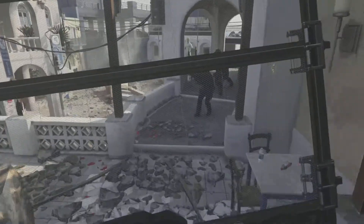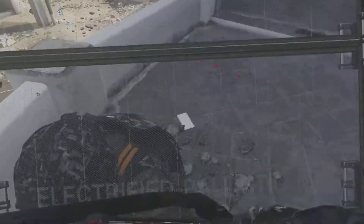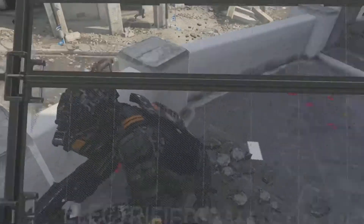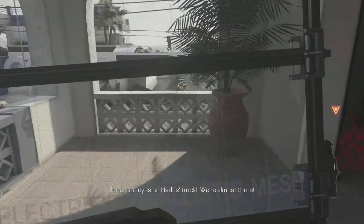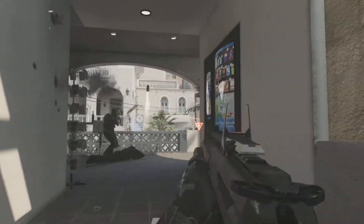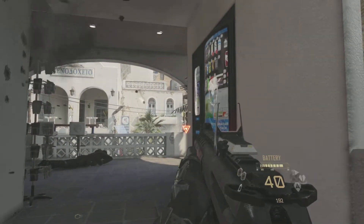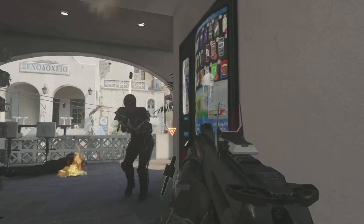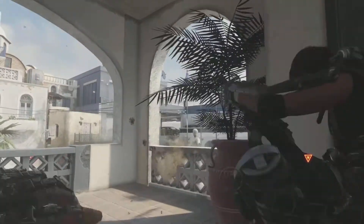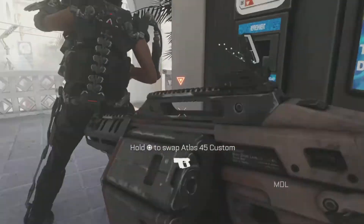Deploy your shield right over here — there are four guys. Why did I get pushed back like that? It seems like there's a whole system where if enough enemies are shooting your shield, it pushes you back — that is so strange. Or maybe it's just really weird physics on the guns and the shield. Get rid of them and try not to get screwed by the very poor detection on the melee.